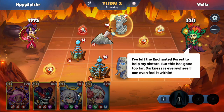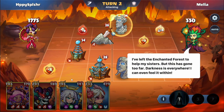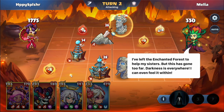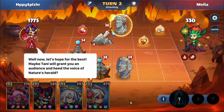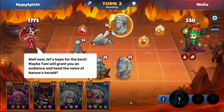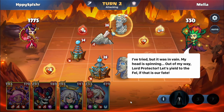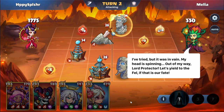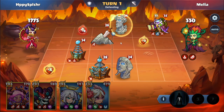I've left the Enchanted Forest to help my sisters. Well, this has gone too far. Darkness is everywhere — I can even feel it within. Let's hope for the best. Maybe Tani will grant you an audience — he the voice of Nature's Herald? I've tried, but it was in vain. My head is spinning. Out of my way, Lord Protector. Let's yield to the Fel, if that is our fate. We're not trying to yield to the Fel.